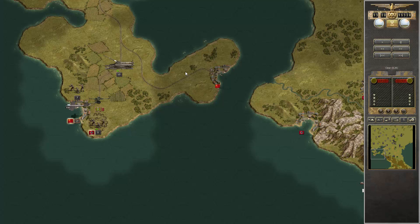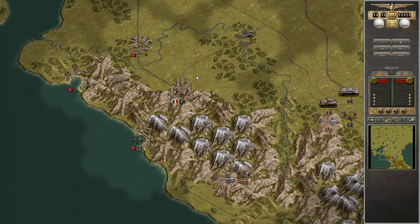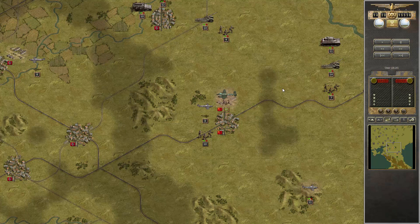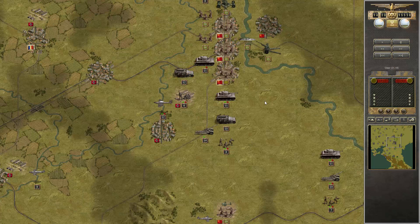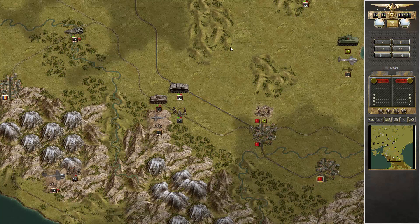Another surrender — happily taking this prestige. The air force is really helping a lot. I'm deliberately keeping this airfield open for the enemy. It's a good idea to keep a tank or infantry unit here to finish off retreating units. Another surrender — you can use those close quarters to your advantage.